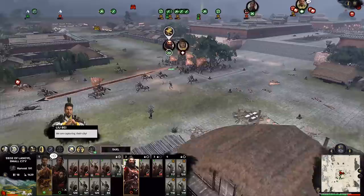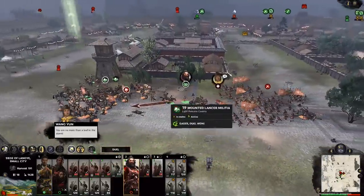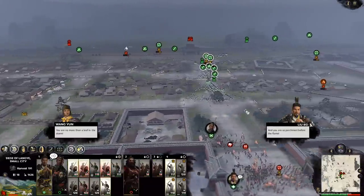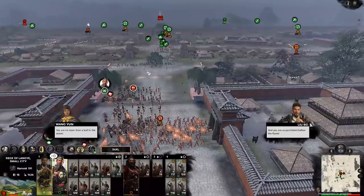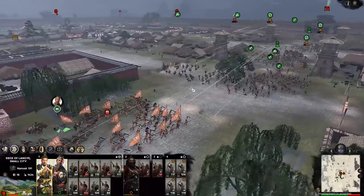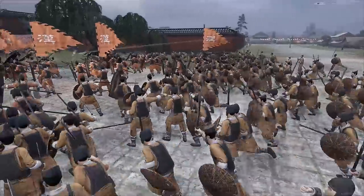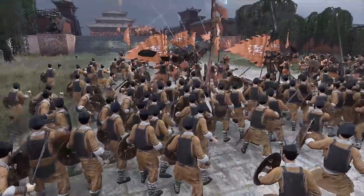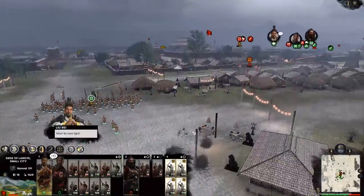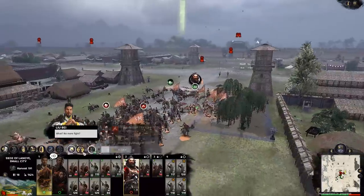Zhang Fei has an ability called the Bellowing Roar — he gives a 100% morale debuff, so basically any unit fighting him will have their morale tanked. This really brought back memories of playing those early siege battles and getting these big cinematic clashes in the streets — fighting over a street, my opponent falling back, trying to hold the staircase as my militia hordes rush in. My archers were a little late to the party since they had to scale the walls and fought most of the battle from outside the city.